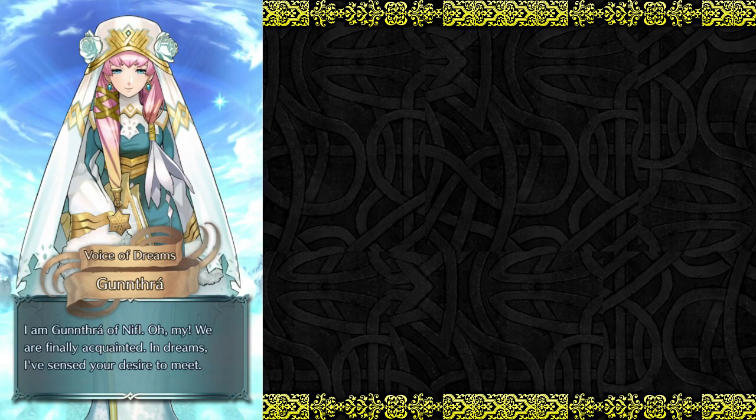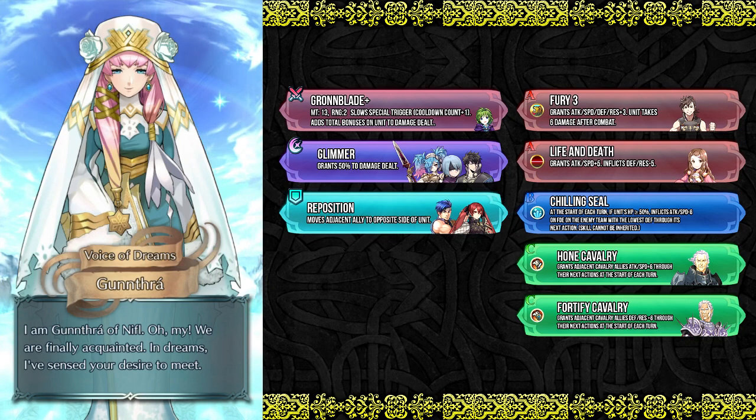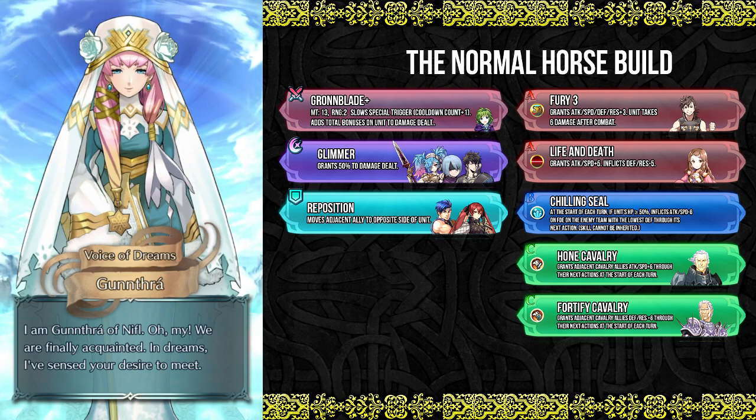Now that all that chilliness is out of the way, let's talk about Gunthra and the possibilities for how you should build her. You'll probably want to put her in a horse emblem team as a horse emblem mage, because giving her constant buffs and allowing her to go crazy really helps her out. It's the same sort of situation with Cecilia where Cecilia kind of doesn't do that great unless she's in a team of other horses and can get things like hones and fortifies. She'll be able to do a lot more outside of horse emblem than Cecilia though, with her supportive abilities, and of course since she is a green tome unit she will naturally have an advantage over some more popular units like Reinhardt.